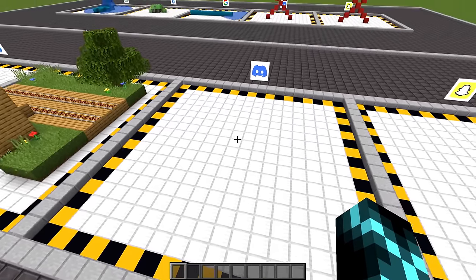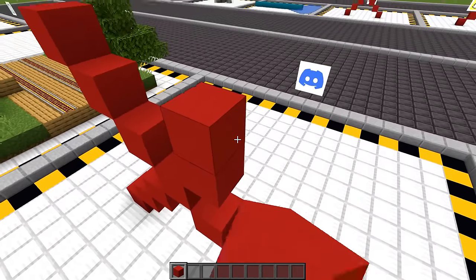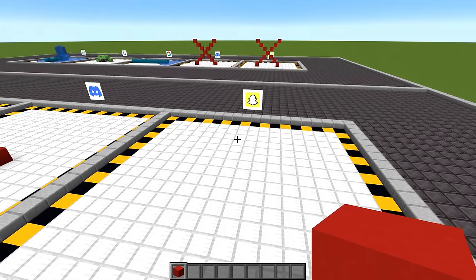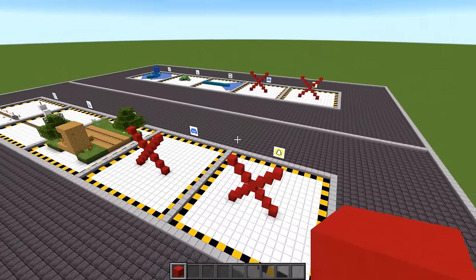Now it's Discord Clyde's turn again, and once again it's saying that it can't do anything. That sounds like a skill issue to me. But at least this time it was honest — it didn't try to cheat. Let's see if Snapchat AI can redeem itself. No, it can't. I'm starting to see a pattern emerging here.